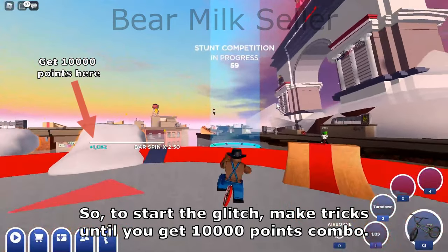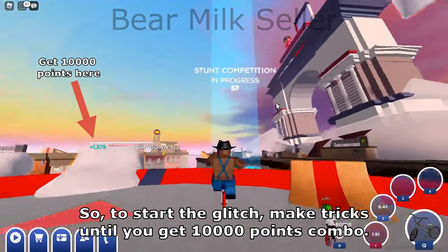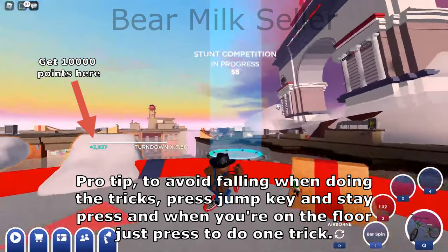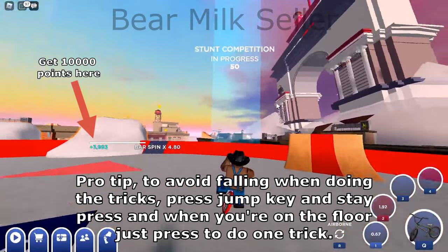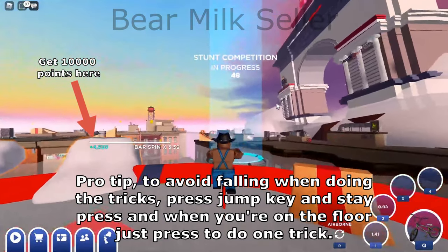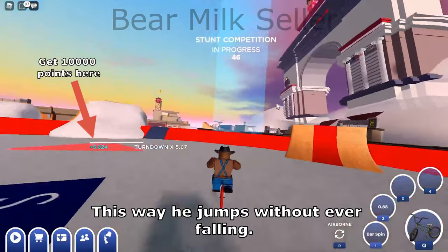To start the glitch, make tricks until you get a 10,000 points combo. Pro tip: to avoid falling when doing the tricks, press the jump key and keep it pressed, and when you're on the floor just press to do one trick. This way he jumps without ever falling.